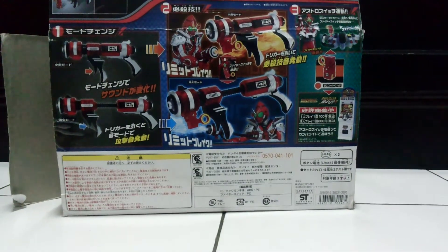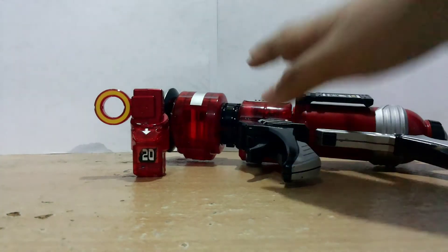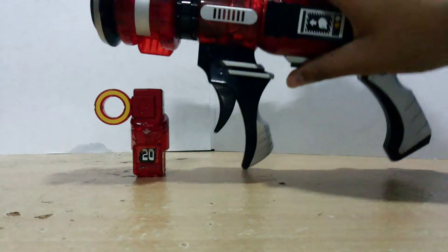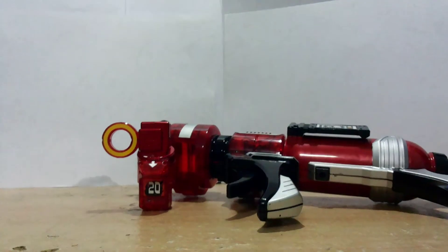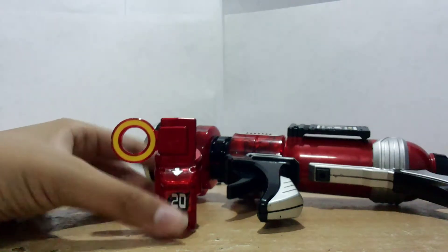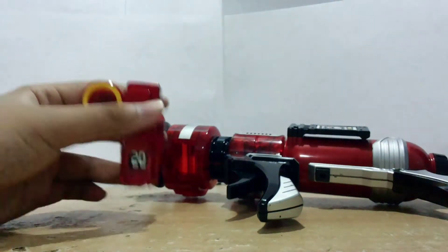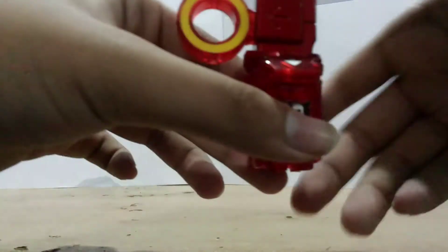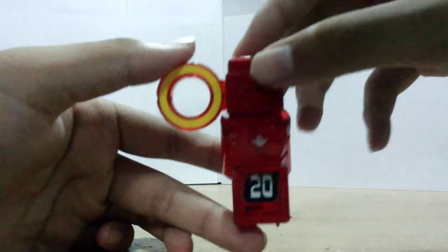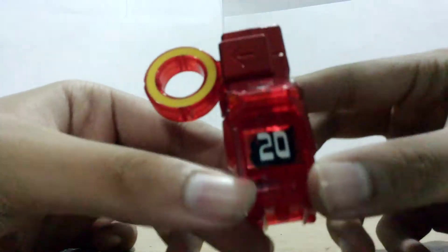So let's take a look at the toys right there. I'm sorry this cannot stand very well. So in front of you, the toy itself with one fire switch — number 20 fire. So let's take a look at the fire switch first. It's pretty awesome with a metallic yellow bright color right there, number 20, really nice.